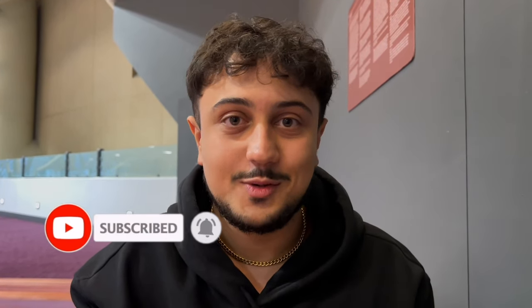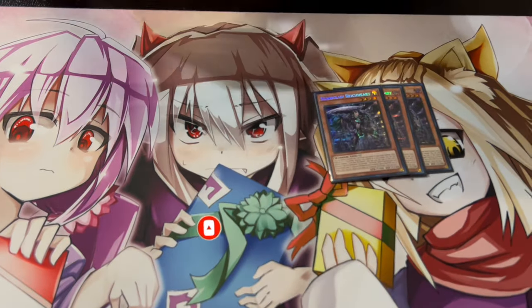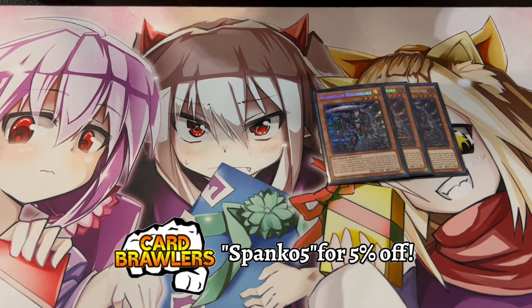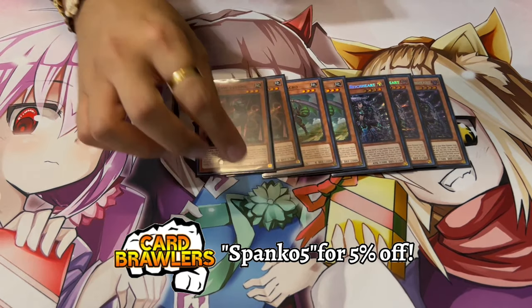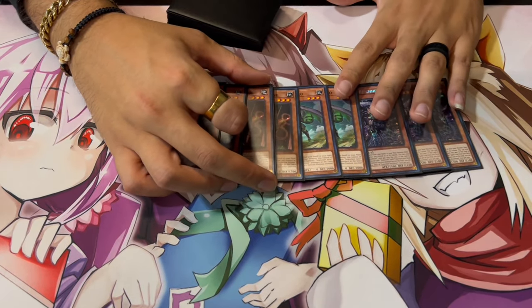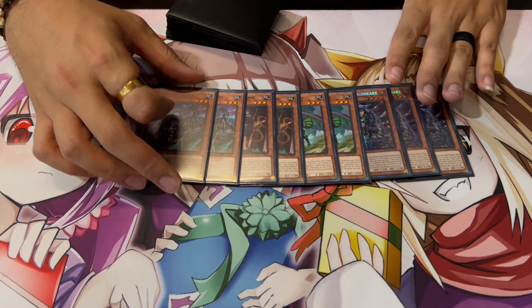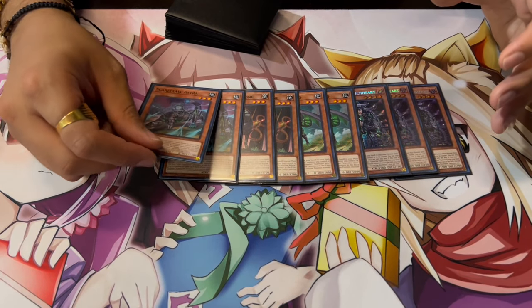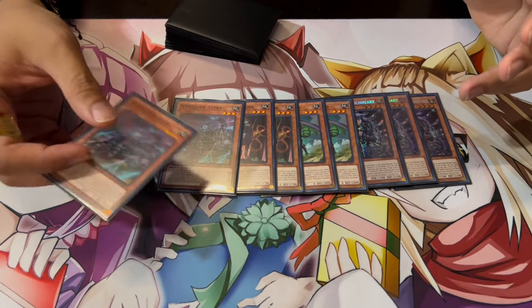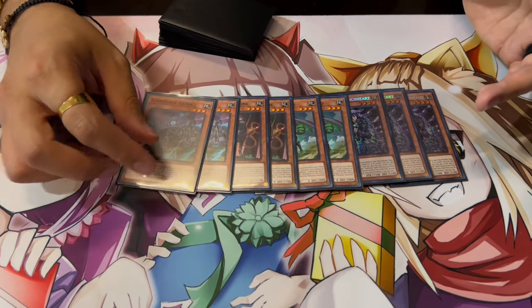Make sure to like and subscribe if you guys want to see more deck profiles. I'm actually very excited for this one, so let's get started. We're playing three Right Card — the most important card in the deck. We're playing two of the Acro, two Balone, and two of the Astra. I'm only playing two, two, and two. Your combo gets to these cards, which is not really hard to get into. They're kind of extenders.